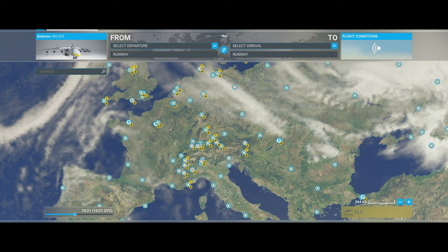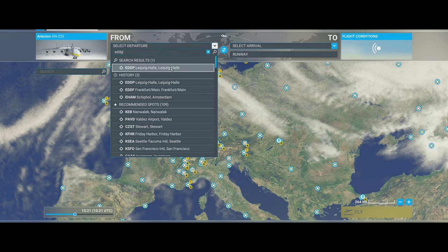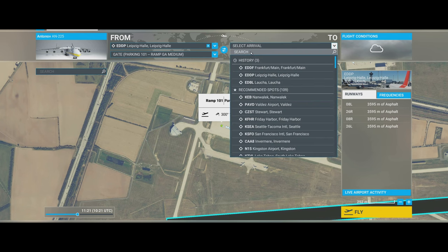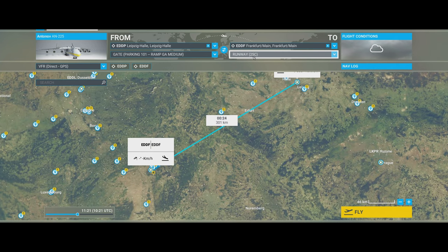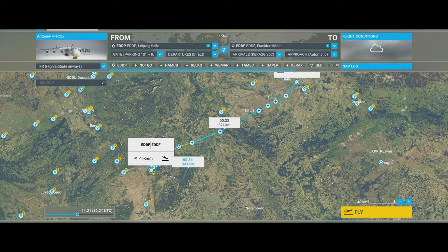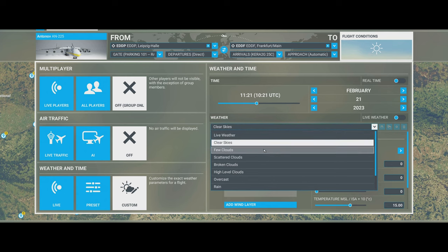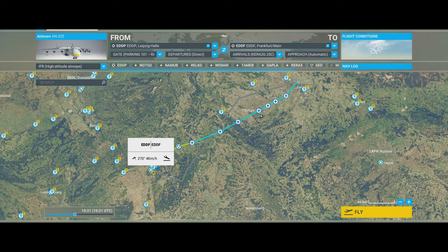First of all we're going to be using the in-sim planning system. Our departure is going to be EDDP — Leipzig airport — departing from stand 101, going to EDDF. We want to choose high altitude airways on the left. That approach and route look good. For flight conditions I recommend just a few clouds. That's the route setup — let's jump into the sim.